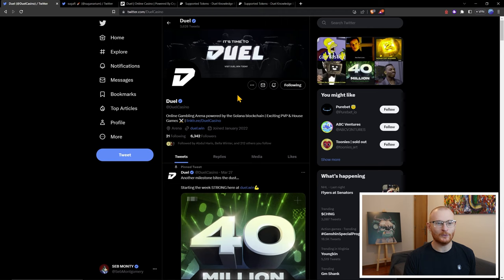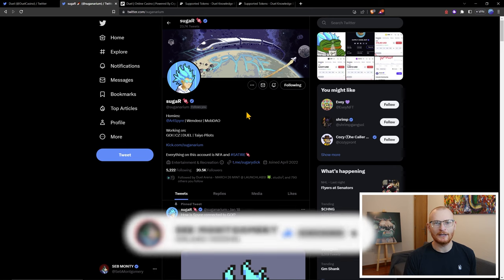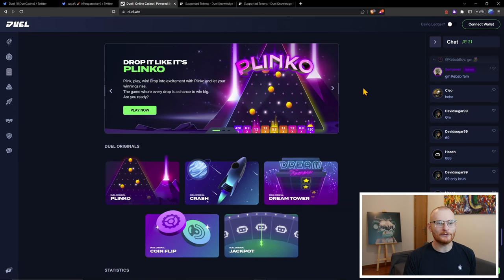First things first, here's their Twitter — Jewel Casino. They were established last year. Now a person that you may see in the community is Sugar. He's a bit of a degen and a bit of a brand ambassador for Jewel because he likes to gamble. So let's dive into the website.